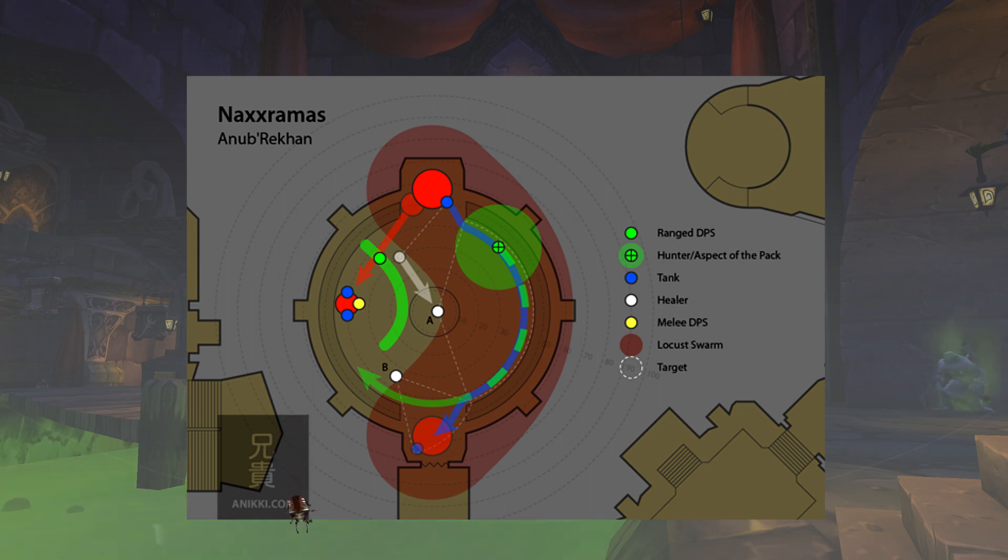The main tank should be positioned just to the right side of where Anub'Rekhan starts the fight. When the swarm is incoming and he begins to cast, the tank runs away. Once at a safe distance from melee range, the hunter positioned in the main tank group activates Aspect of the Pack to give the tank increased run speed, helping him move across the outside of the room. Once on the other side, wait until the swarm stops — he'll still have threat on the tank and will follow. At that point, move toward the entrance door slightly, turn him around, and position him inversely from where the fight began.